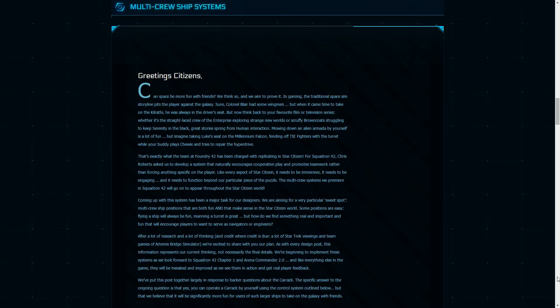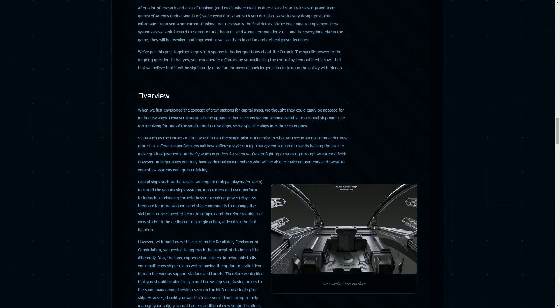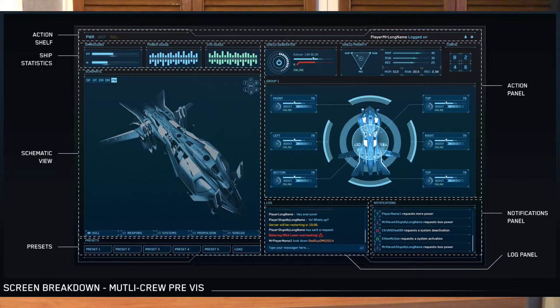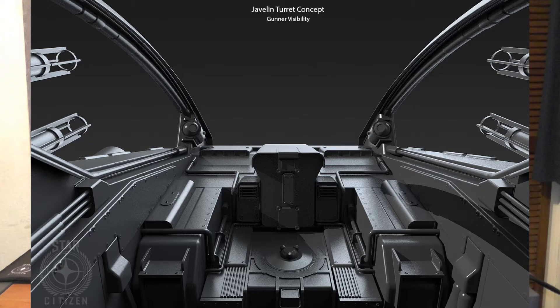In the Letter from the Chairman, in the supplementary section regarding multi-crew ships, Chris goes into detail of their plans for having all different types of stations. They've watched a lot of episodes of Star Trek to help with their ideas — for example, you could have a human person on board manning the engineering station just like Mr. Scott. He goes into detail of plans for all different types of stations people can man, with visual screens where they can monitor all the systems on the ship and also get a view of what's happening on the bridge. This is tremendously interesting and certainly adds more complexity to the gameplay for Star Citizen.